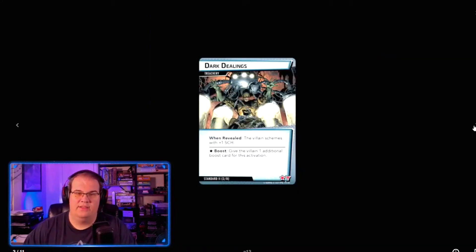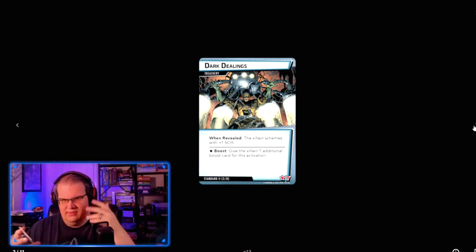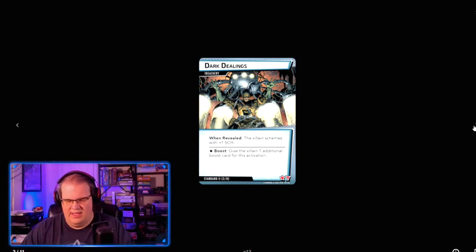Dark Dealings is the new advanced card. Basically, when the villain schemes it adds plus one scheme, and when it flips over it gives the villain an additional boost card. So it's a much worse version of the standard advance card.